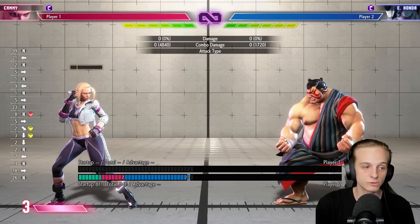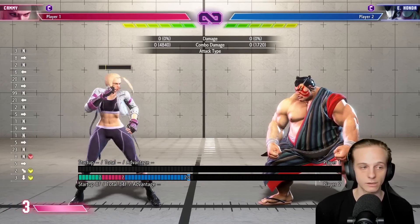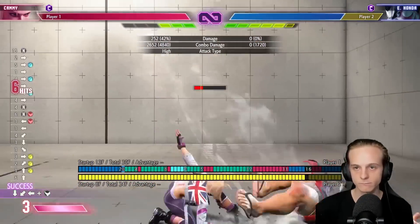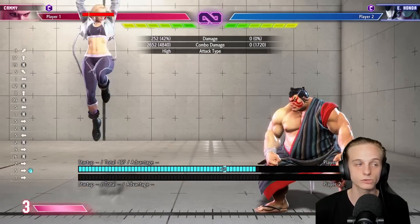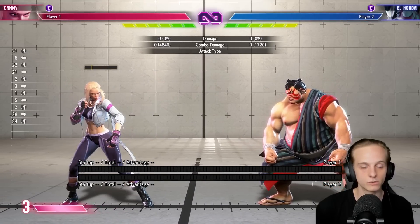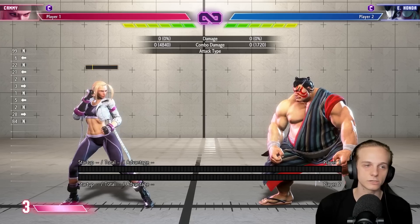Crouching medium punch is actually the best option here as Cammy — test it out with your own character. The kicks don't really work too much. The optimal whiff punish combo is what I'll show you now — it gets them into the corner and you do a ton of damage. This is the best one to use normally, because it gets them into the corner, pushes them in there, and gets you the most meter.